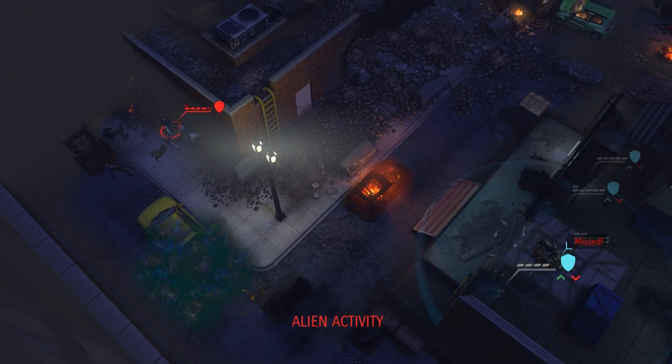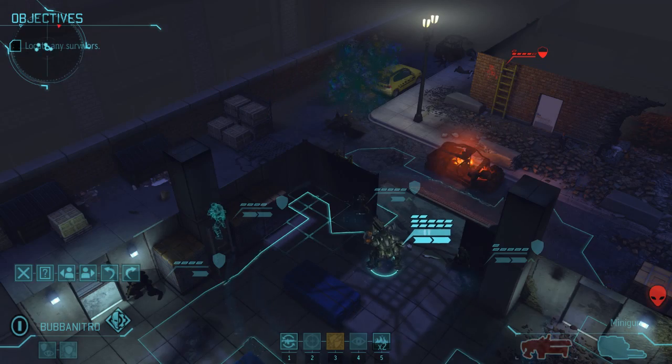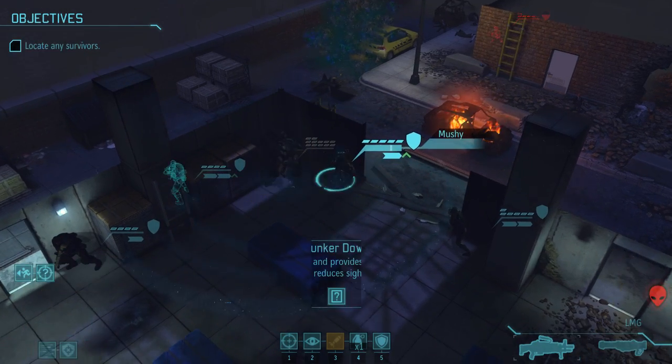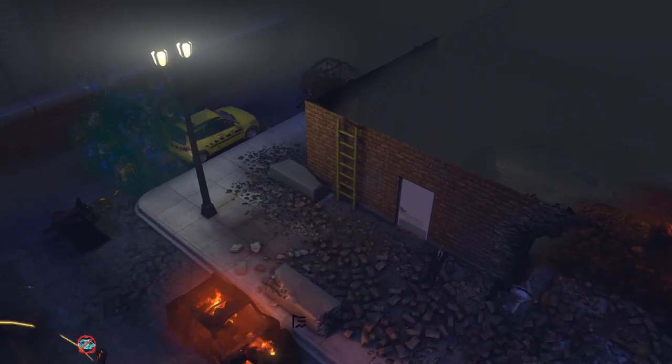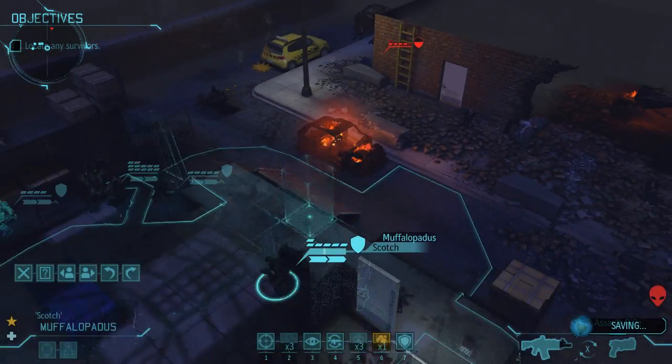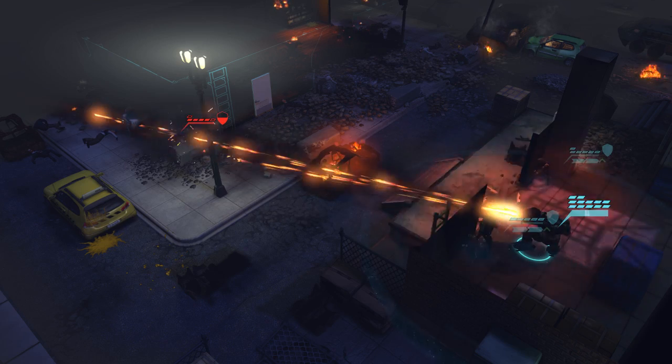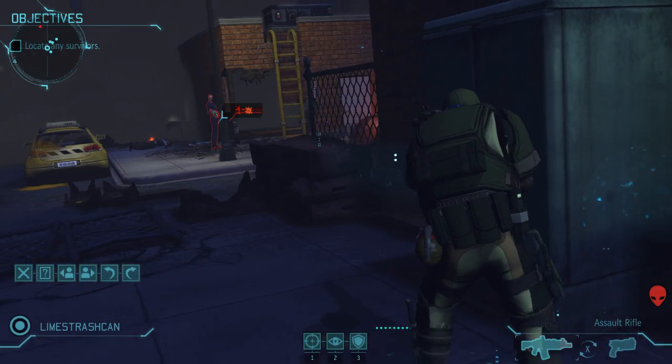Luckily, the Thin Man just remodels the warehouse instead of Bubba's face, which gives her a chance to duck into cover and reload while the squad prepares for a killing move. The Thin Man hangs low and overwatches, but Bubba strafes into position and blows his barrier away. One more for the trashcan.